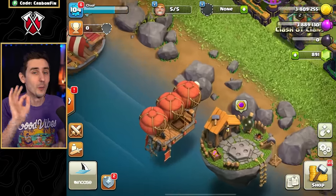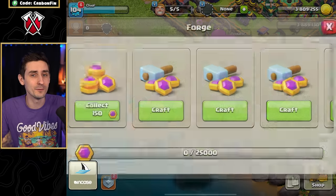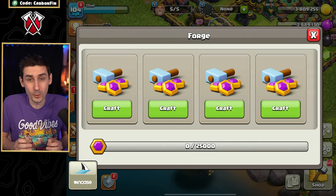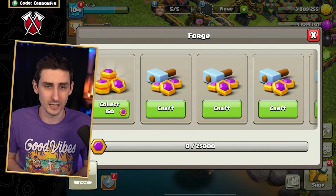But hold up — what is the floating island next to the airship? That is called the Forge, and that is where you can make Capital Gold. This is important because Capital Gold is what's required to upgrade buildings in the new Clan Capital.